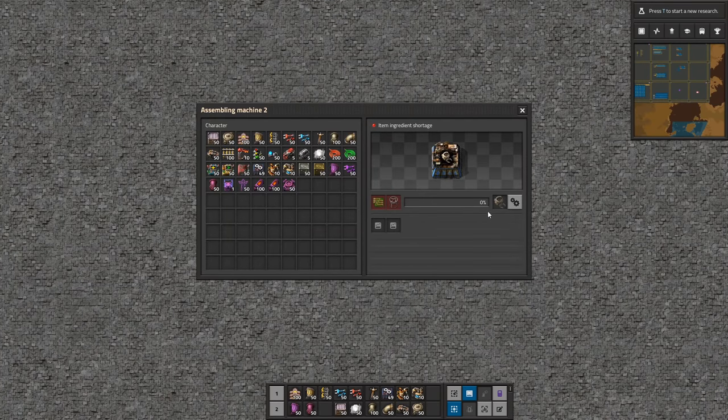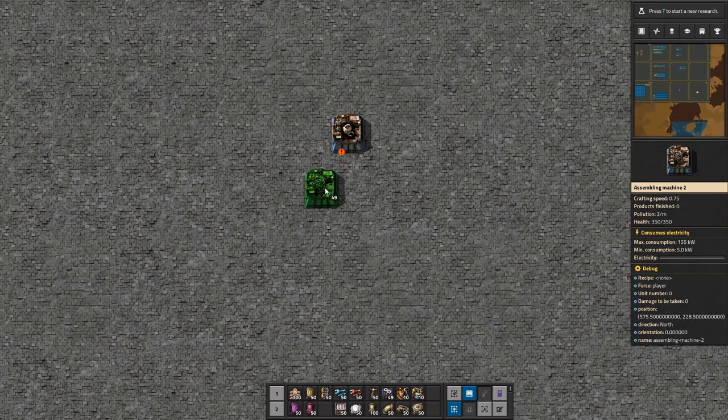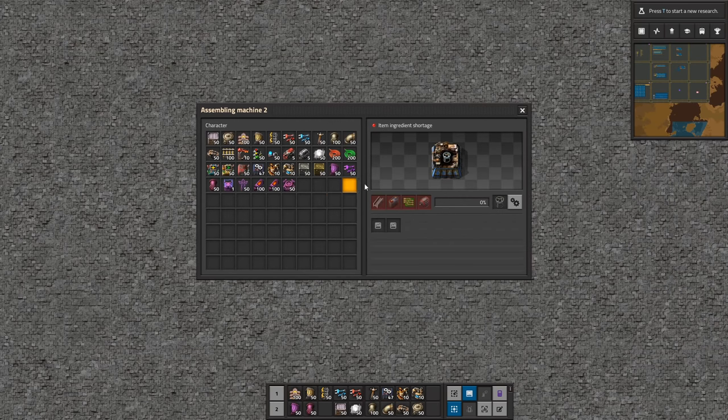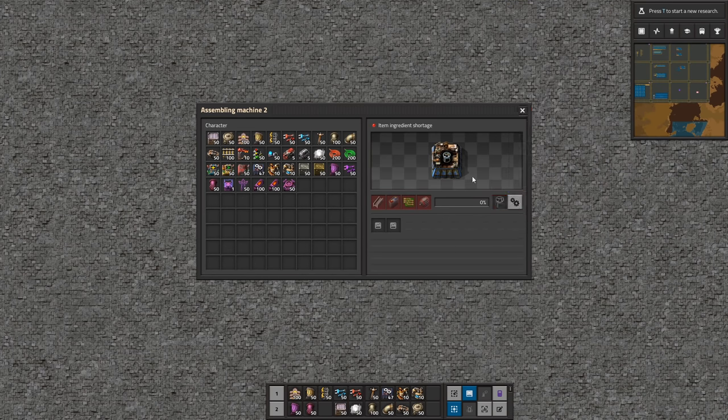One thing I should mention: this is not going to be built to scale at all. I want to make two of these because they're on a 20-second cycle, and if I only run one, I only get one robot every 20 seconds, which just isn't enough. So I'm going to make one every 10 seconds — but we have to remember the crafting time, so it's going to be one every 13 seconds. That's still pretty good.